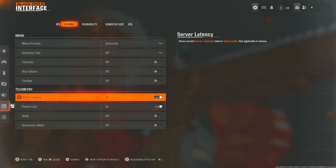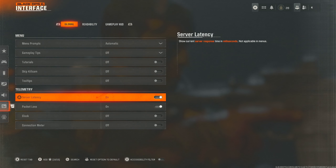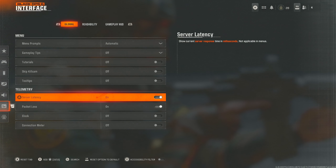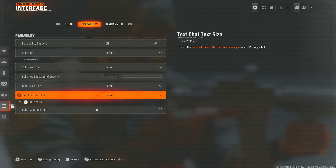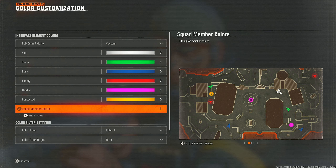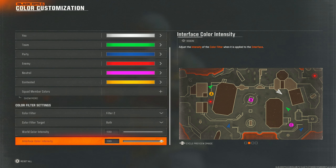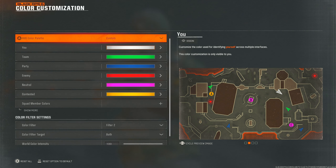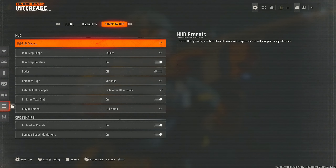Finally, the interface. Server latency and packet loss — have those on so you can see whether you're lagging. There have been moments where I've been on servers over 100 ping — though interestingly this game works quite well even over 100 ping. For color customization — this will make your game look better visually. Have it set to filter two, color filter target both, and then 100, 100. The game will look visually much better.